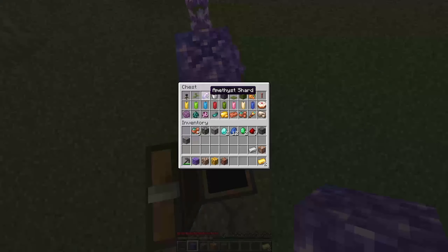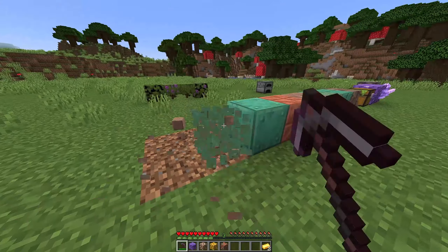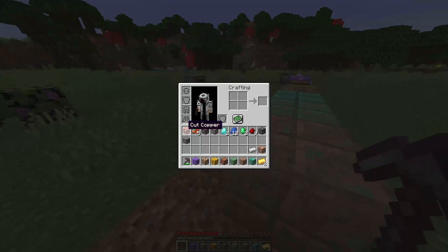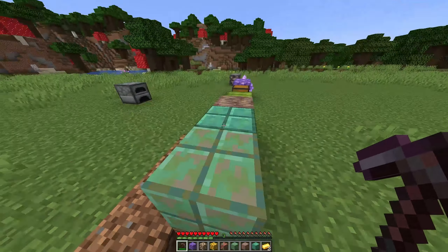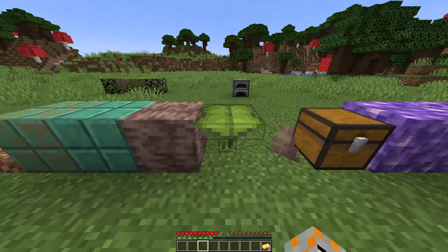There is an amethyst shard. We've also got stuff I'm assuming is made with copper - exposed and weathered variants. It's pretty cool, like cut and chiseled stuff. We've also got some new leaves and things.